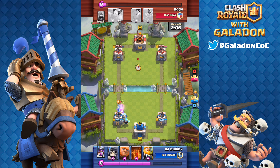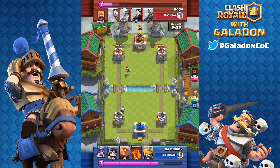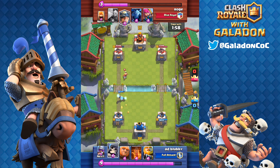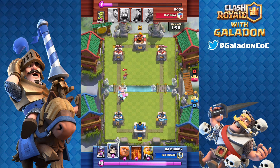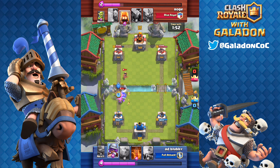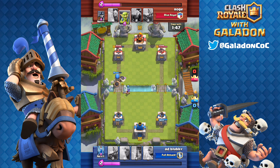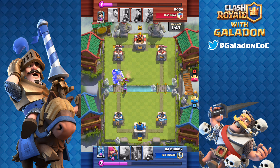Right now add blubby has three giants and the poison spell in hand. He's got to wait until at least four elixir before dropping anything. He drops the giant skeleton — a great card I feel is kind of underrated. It is so good at stopping giant pushes.